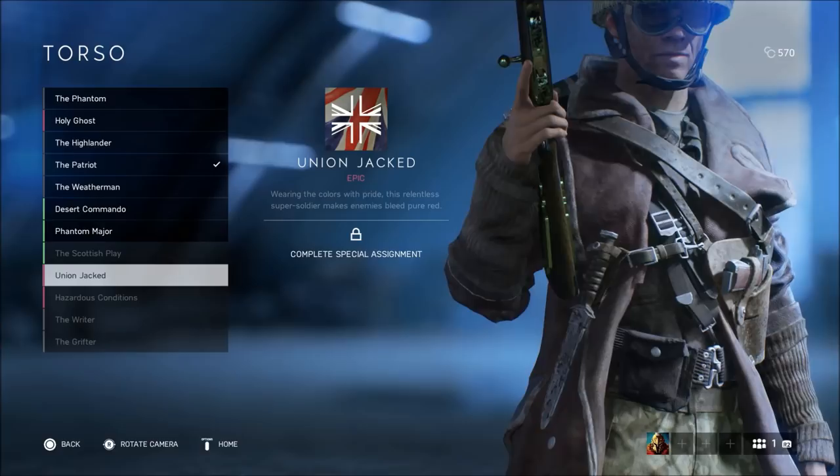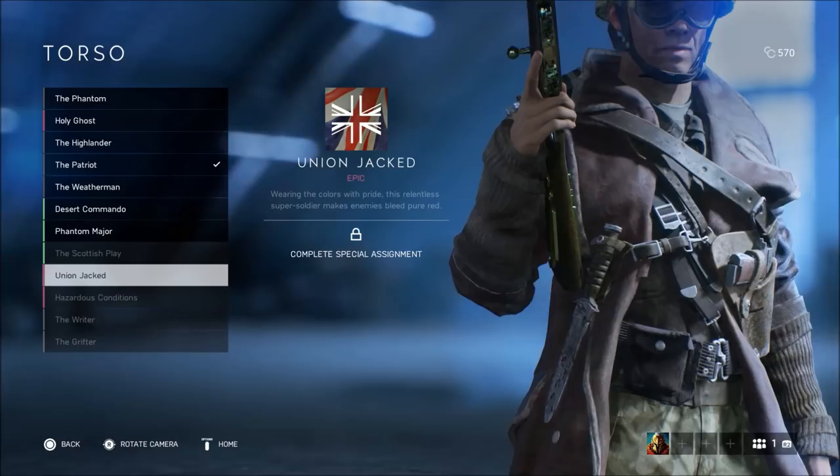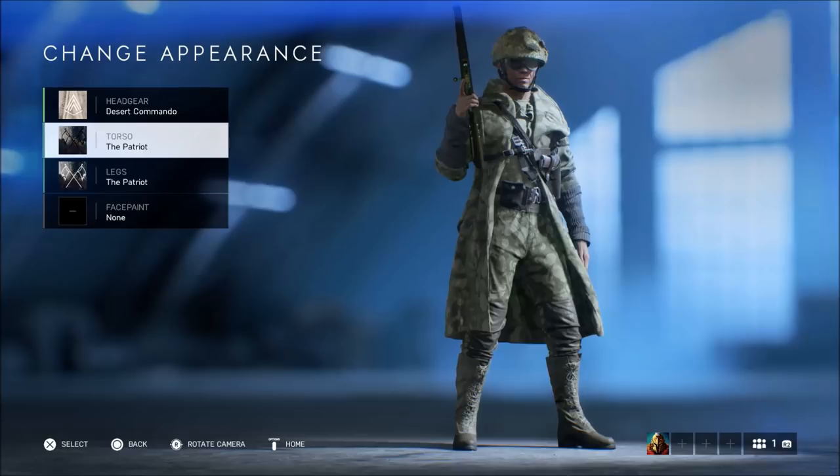Again, you get three assignments and each assignment gives you two rewards. All you have to do is reach level 20 with that specific class, then you'll be able to unlock these, wear them in-game, and people are going to see that you've grinded and that you're a good player.